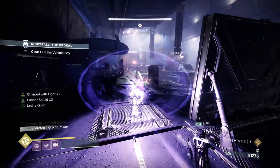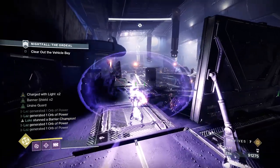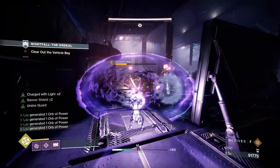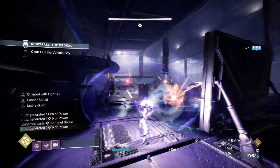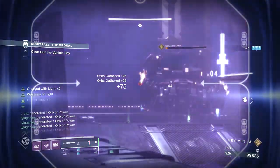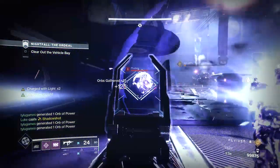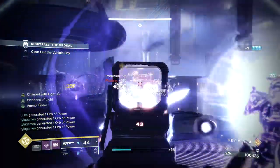Push on and soon you'll be in the tank room. My group went to the left and rotated between the two banner shields the entire time. Roughly halfway through clearing the room, a wave of war beasts will spawn — do not get hit by them. After you clear the first wave, a second wave of enemies with two Goliath tanks will happen. Keep rotating the banner shields and focus on taking out the tanks ASAP. Watch out for more war beasts and any stray ads that might push up on you.